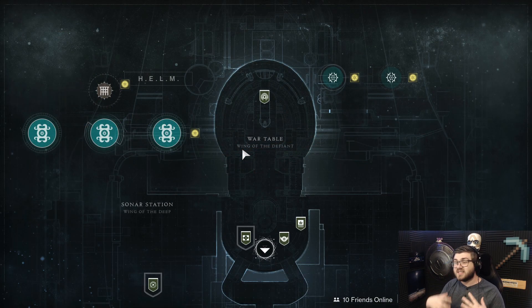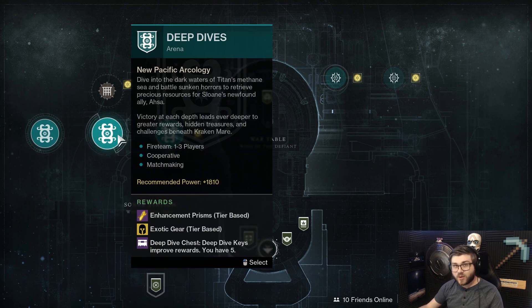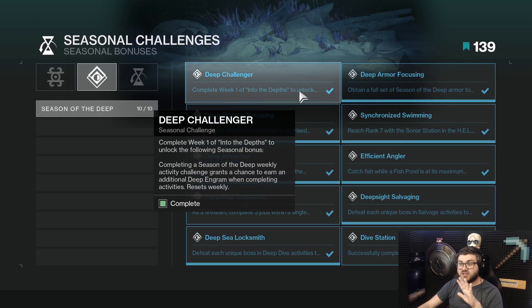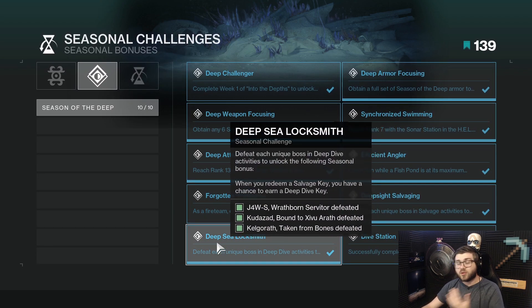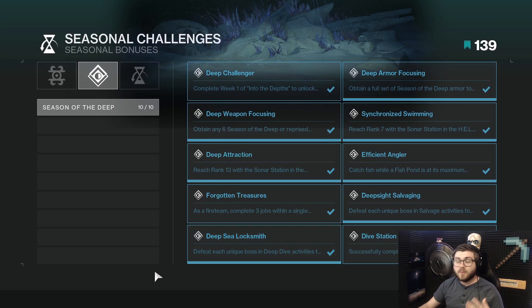If you were curious how to farm this, it's a seasonal weapon, so do your Deep Dives, get your Tier 7 chest — even Salvage can drop stuff as well. If you've completed some of your Season of the Deep challenges, make sure you're buying your rank order every week. If you want to craft it, be sure to get all that done and farm as many Tier 7s as you can.